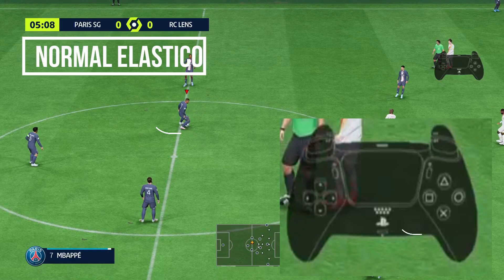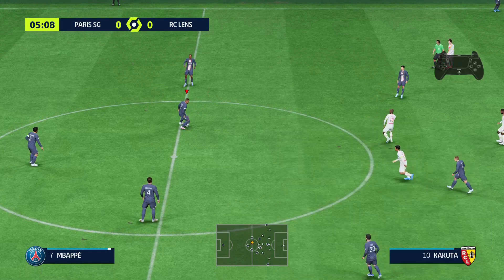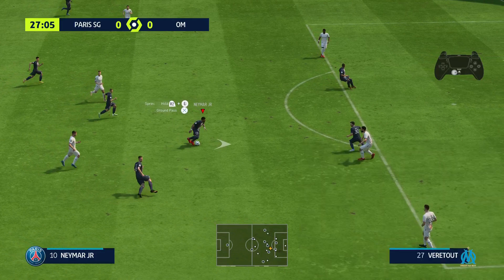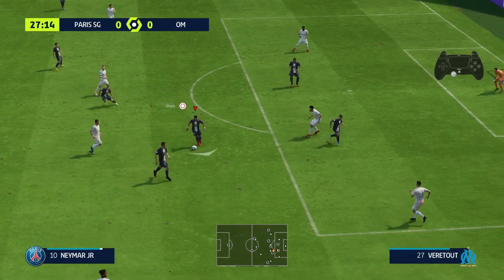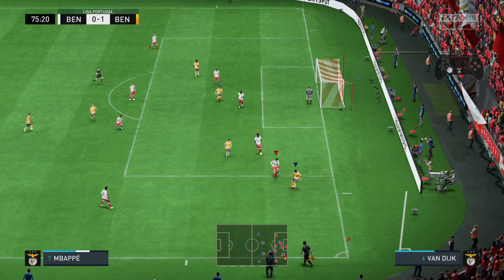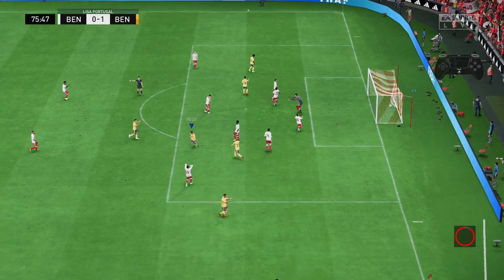For the normal elastico, you roll the right stick analog from the dominant side of the player — his strong foot — through his back towards his non-dominant side, his weak foot. For the reverse elastico, you roll the right stick analog from the non-dominant side — his weak foot — through his back then to his dominant foot side. When choosing the right type of elastico, you need to vision and imagine which direction your player will move — don't choose one that leads you away from the opponent's goal.